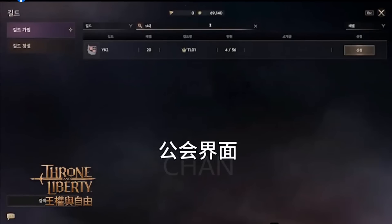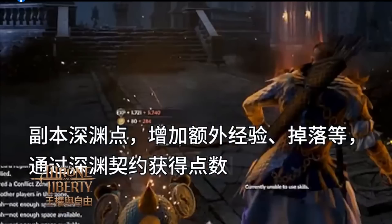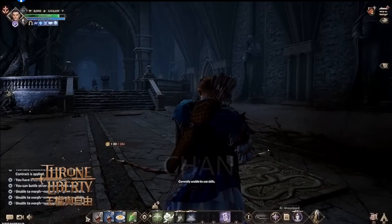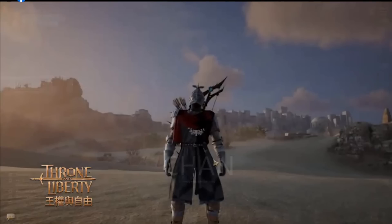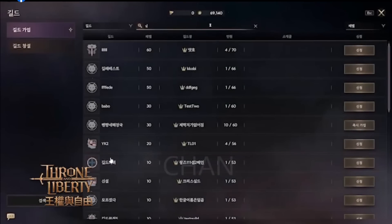Okay, this one is about guild — how many players can join. At guild level one, no need to wait — up to 56 members. Okay, 66, depends on level — level 10: 53, level 20: 56, level 30: 60, level 60: 70.